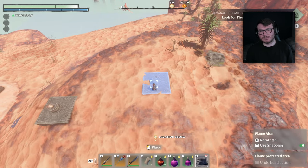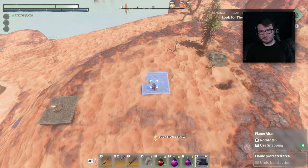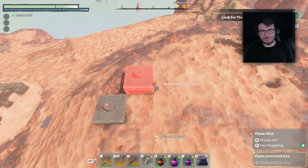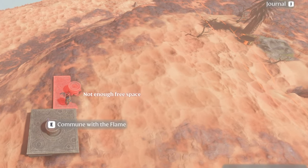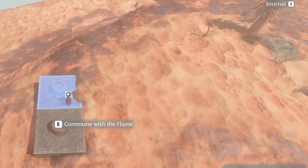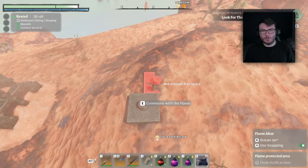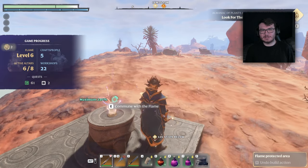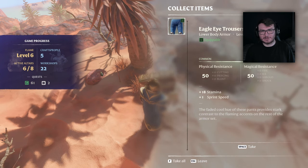To farm this chest effectively, place the flame altar as close as possible to the chest without stopping it from respawning loot. When you have a flame altar out, there's an orange box around it on the ground — you want the orange line to be outside of where the chest is. You don't want the chest inside the orange box. I moved ever so slightly left and the line moved away from the chest, keeping the chest outside the area the flame altar occupies. Once your flame altar is down, leave the game, respawn, and you'll spawn right back at the chest — it's about two seconds' walk away.